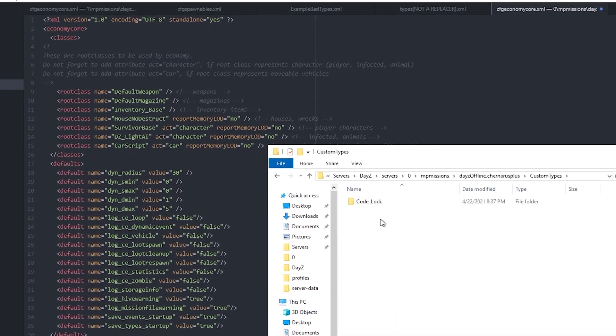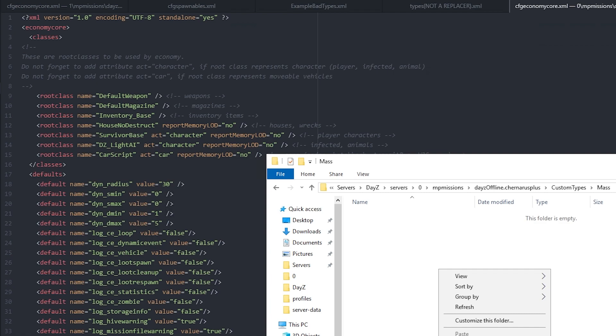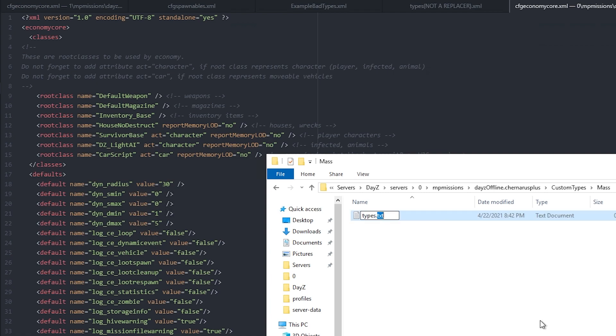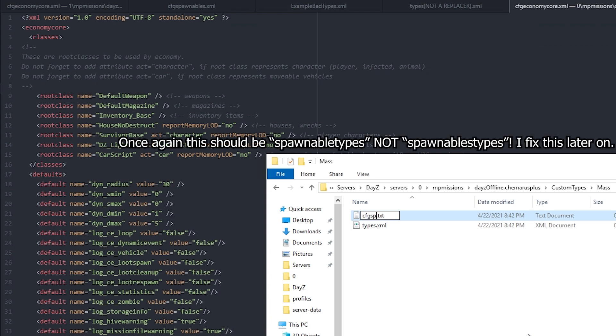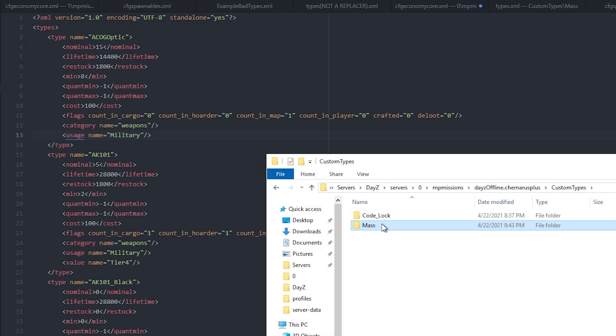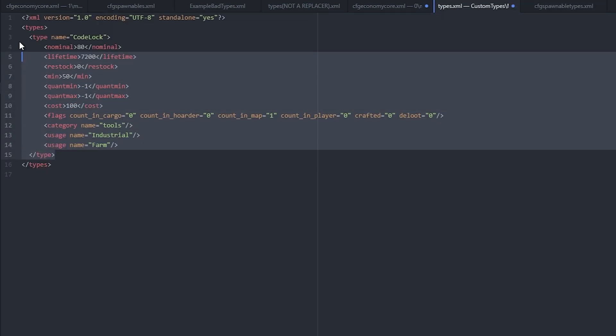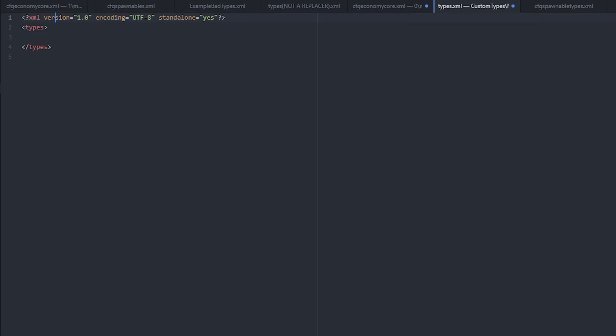Back in our mission folder's custom types directory, we create a new folder named 'mass' to match what we specified. Inside we create a new file called types.xml and another called cfg_spawnable_types.xml. We open both in our text editor. For the types file, we can copy the Code Lock one since it's small — get rid of the Code Lock type entry — so now we have a blank file with just the XML versioning, an opening types tag, and a closing types tag. That's where we'll paste everything in.